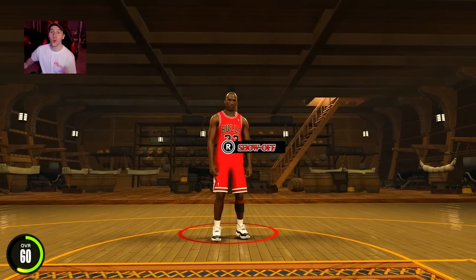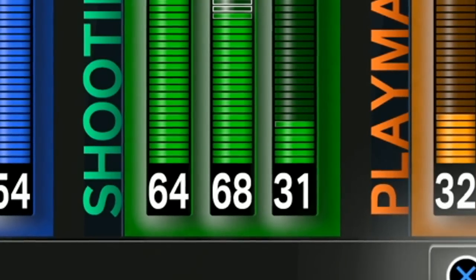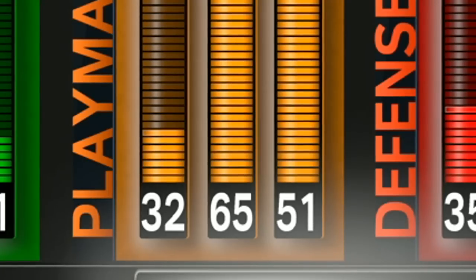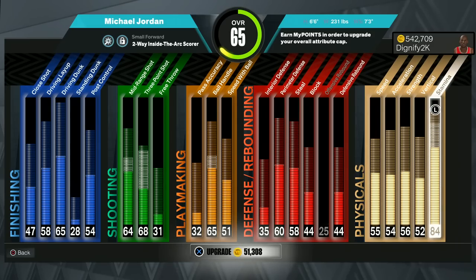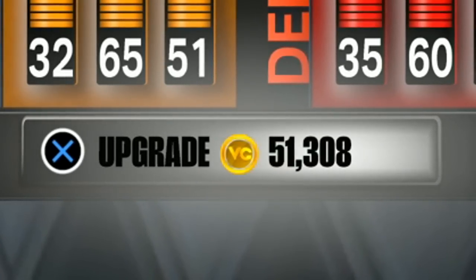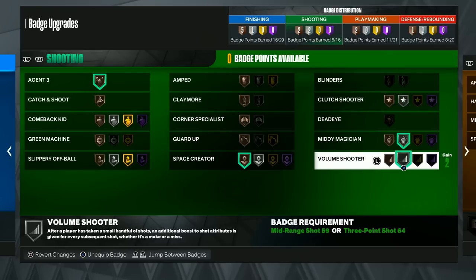I don't care if that's a 61 overall — he's higher than me overall, but the fact that we just did that at 60 is crazy. For 65 overall, I decided to upgrade our mid-range to a 64 and our three-pointer to a 68, while giving us a 65 ball handle so we can at least get that Giannis signature size up. I also didn't want to run out of stamina, so I went ahead and upgraded our stamina to an 84. No chance that costs 51,000 VC.